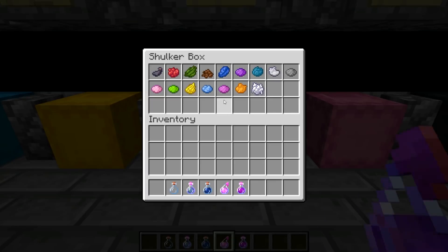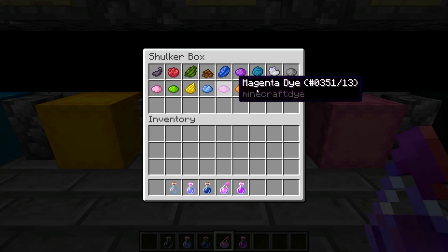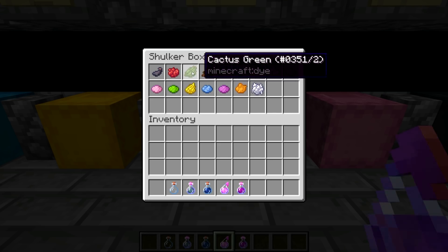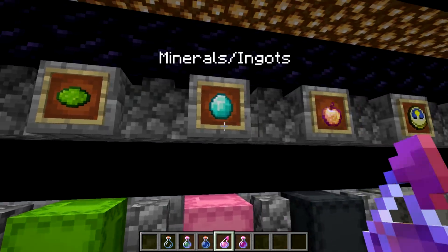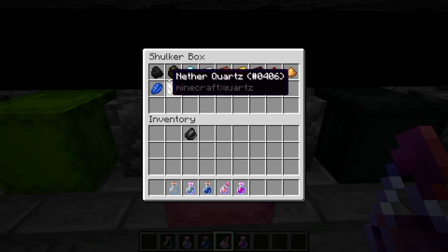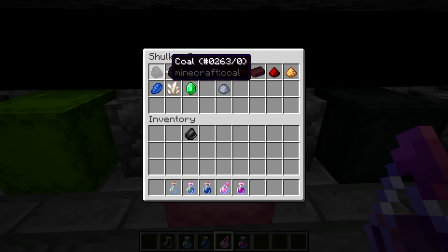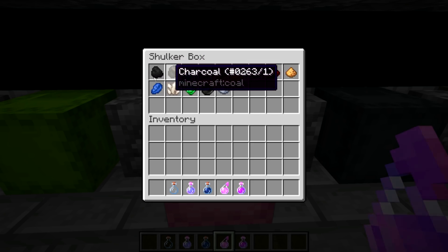The dyes: some of the dyes have changed a lot. The ink sacs are more like an actual ink sac, and the cocoa beans are like a pile of beans now. The rest are more or less the same, though there are some differences like the cactus green and lapis. For minerals and ingots, there are big changes. One thing I'd like to see changed is that flint looks a lot like charcoal and coal — I'd like to see more differentiation between those.